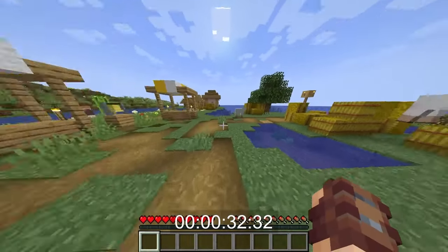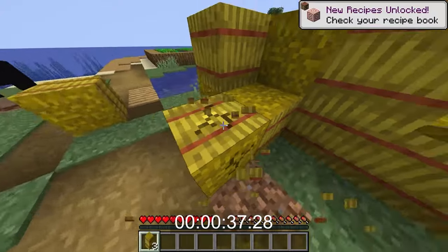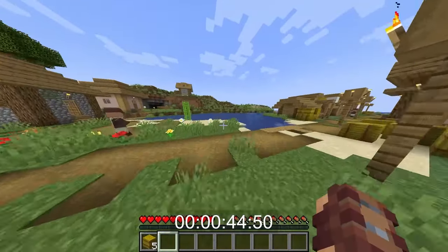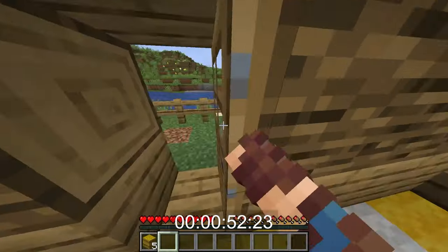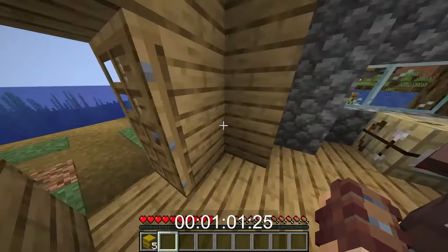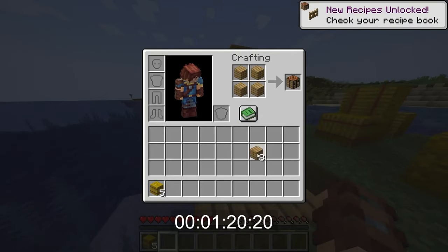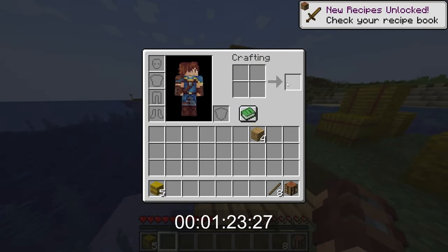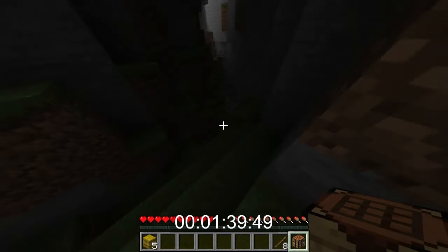I was hoping for a blacksmith but I don't think there's gonna be one here. I'm getting this hay because it's going to be very important if we need food later on. There is a cave right there, that's good news. Any gold in this house? Nope. My next best bet is to destroy the wood, get enough for a crafting table and some sticks.